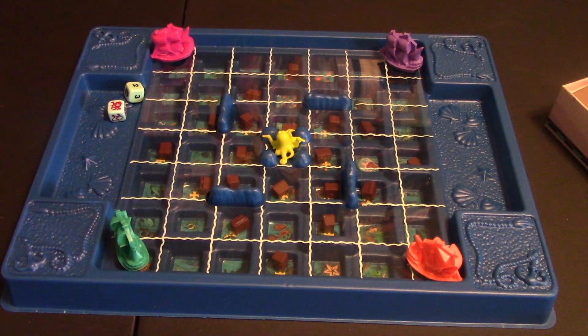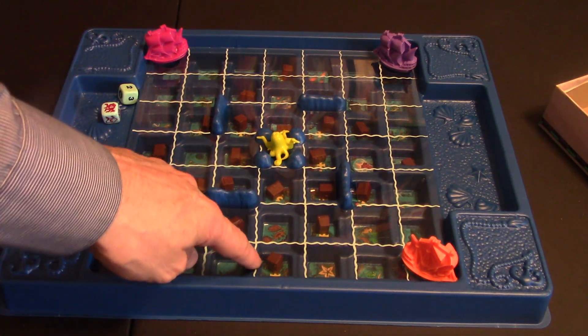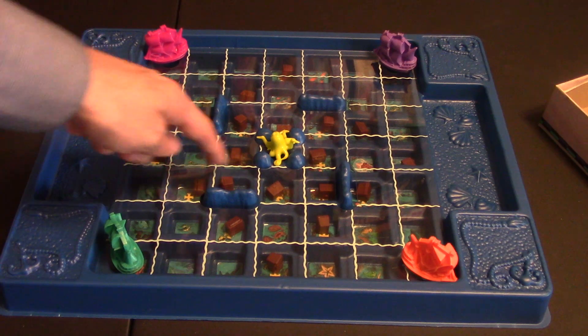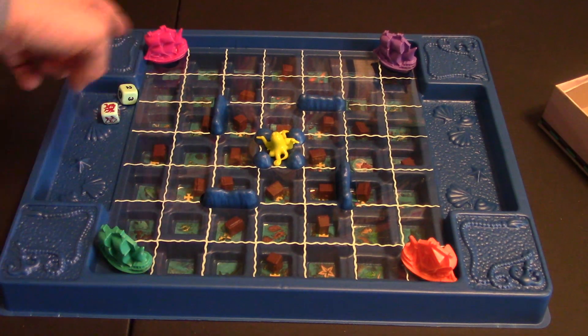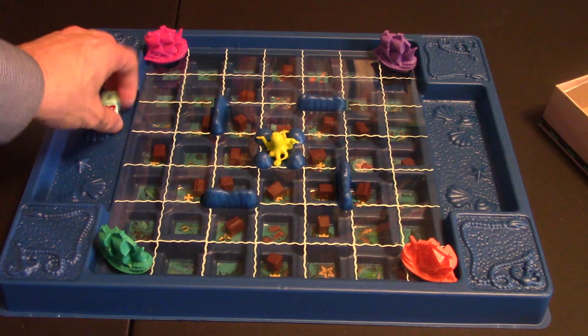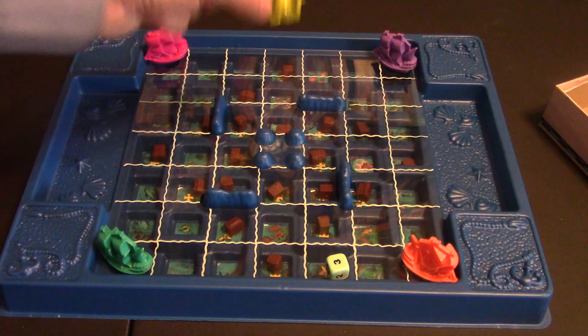Set up for the game is extremely easy. This box comes as is. You'll put all these little treasure chests in the areas where you see the little cross there. Each person has a little ship that they'll put in one of the four corners here — doesn't matter which one. They have two dice and a sea monster right here in the middle.